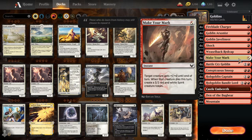We're experimenting with Make Your Mark as a way to keep pressure on the board against early removal spells. It also gives plus 1, plus 0 to your creature if that is important at the time.